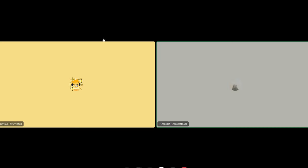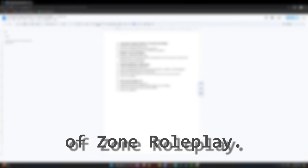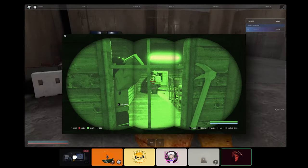First question: would you like to introduce yourself and what you do at Zone Roleplay? I'm Pigeon Eat Food, I'm the lead builder for SCP Blackout. I'm Grayson, I'm the lead builder and developer. I'm Alternative, I'm the current lead programmer and dev manager of Zone Roleplay.